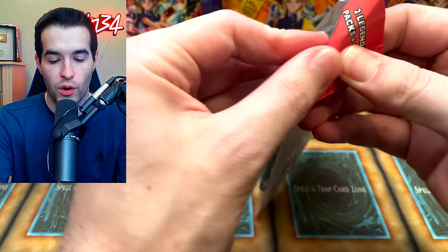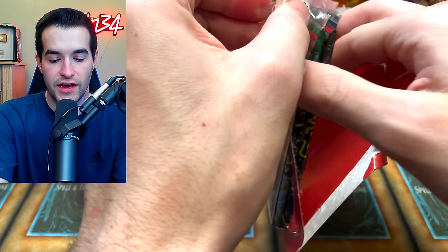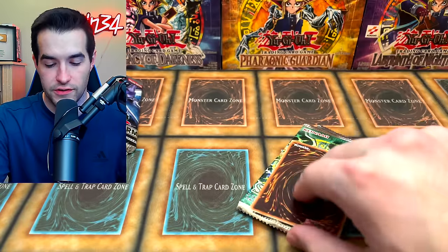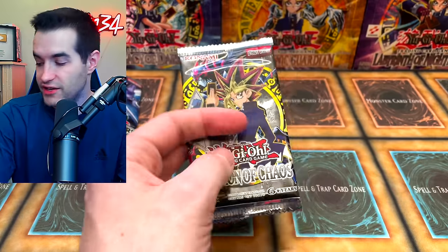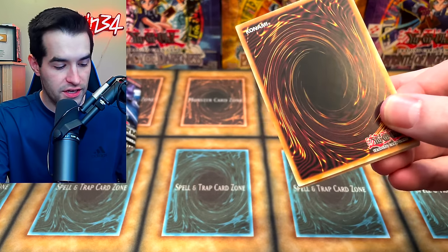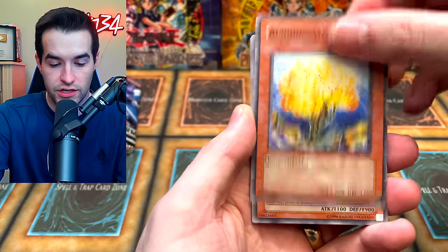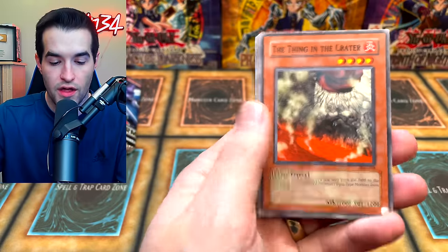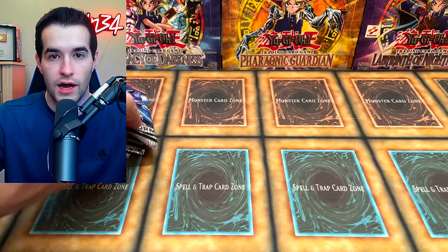Let's open up this blister and get one of the two packs out. We can also see what the promo is — maybe something good. Protector with Eyes of Blue is not that bad. So I think we're going to choose Invasion of Chaos. We have Ojama Yellow, Burning Algae, Inferno, The Thing in the Crater, and a Getsu Fuma. We didn't get anything crazy that time, but we did get to open one.